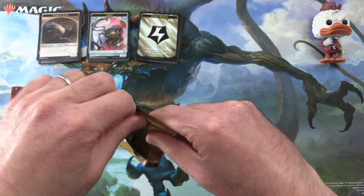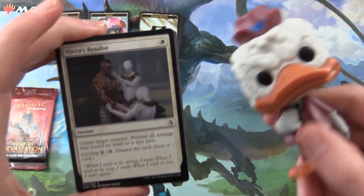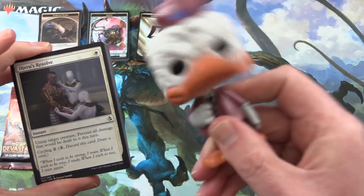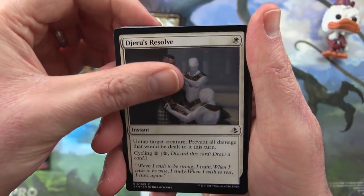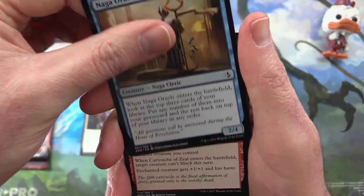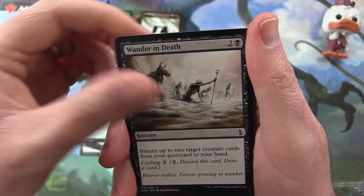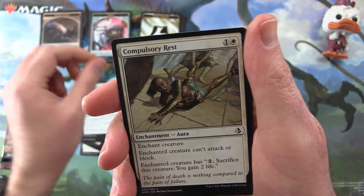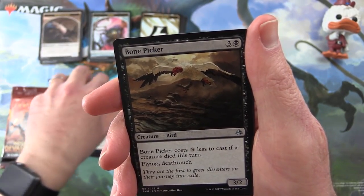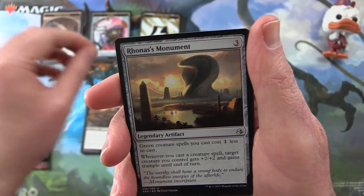Okay, Amonkhet. Are we going to pull an Invocation here? We need an Invocation, please. Howard, where are the Invocations? We need them. Xeru's Resolve, Naga Oracle, Cartouche of Zeal, Sparring Mummy, Quarry Hauler, Wander in Death, Hooded Brawler, Luxor River Shrine, Compulsory Rest. For the uncommons we have a Bone Picker — he was pretty annoying back in the day, Death Touch, very nasty beast. Ruiner's Monument.